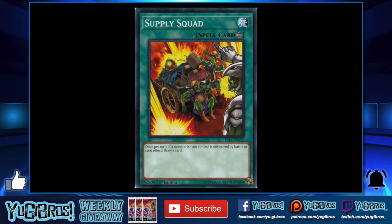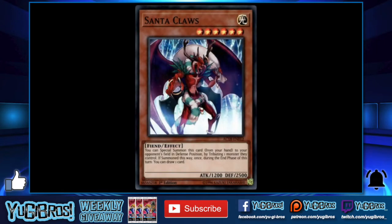In speed duels with a 20-card deck, you have a lot of easier ways to hit your cards already, so having Supply Squad adds more consistency. I really think this card deserves its spot in speed duels — in regular Yu-Gi-Oh it fizzled out pretty quickly, but in speed duels I think it will see a lot of play moving forward. It helps rogue decks most, because tier one decks have enough firepower on their own, but Supply Squad gives tier two or tier three decks an extra draw ability they didn't have before.